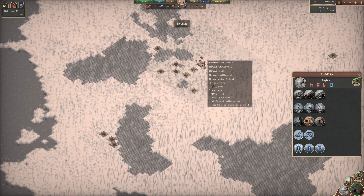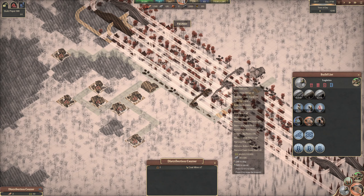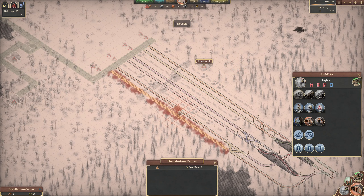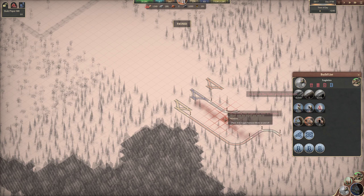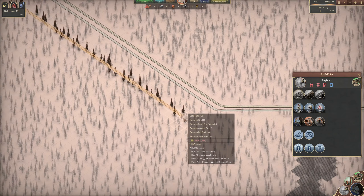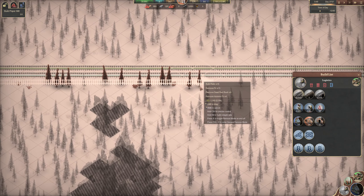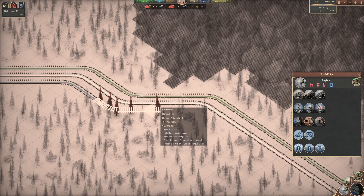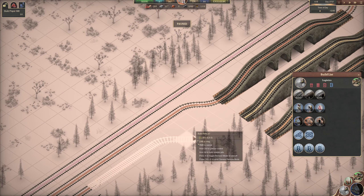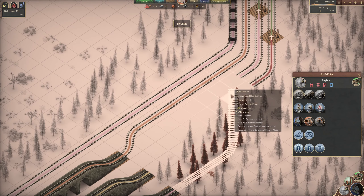So we want to have this station right here probably. And then we're going to have a station — please give us a Control-C functionality in this game. So we're going to put down a station here, and then we're going to run coal from over here as well. You know you're building a proper long railway when you're running out of 200 grand just building it — without even accounting for the trains. I want to come up with a different intersection where I don't cross lanes at all. That would be really nice, and so far this seems to be the better way to do it.